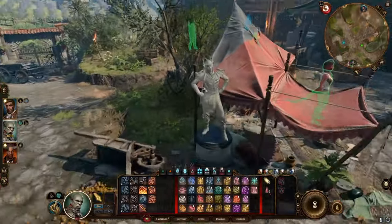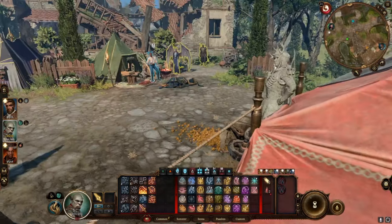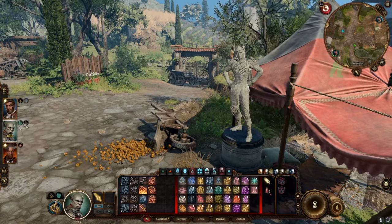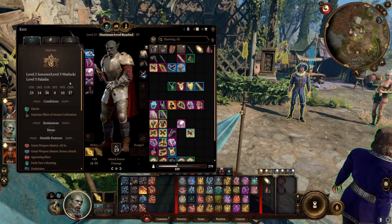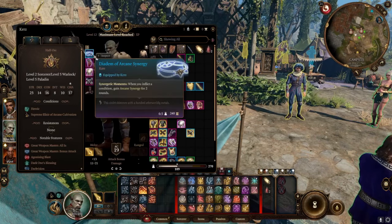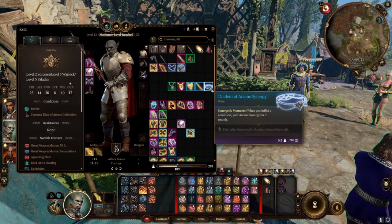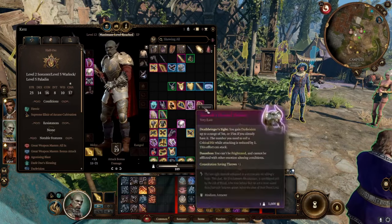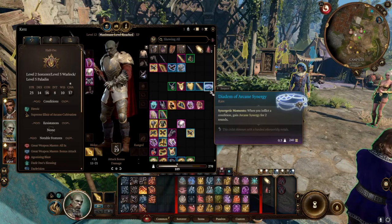You can get in Act 3 a statue of yourself or any companion, and the person you get the statue for gets permanent Bless. In this build I would use the Bless because we are going Great Weapon Master. Now let's talk about items real quick. Diadem of Arcane Synergy — you get this in Act 1. This will give you your Charisma modifier as extra damage if you inflict a condition, and you can inflict a lot of conditions with this build. So if you have plus 6 or plus 7 Charisma, it will add plus 6 on every attack roll.